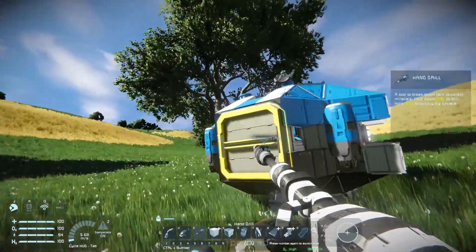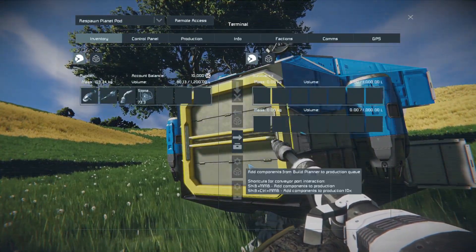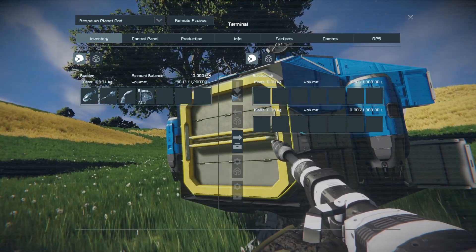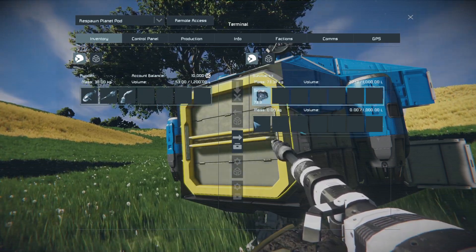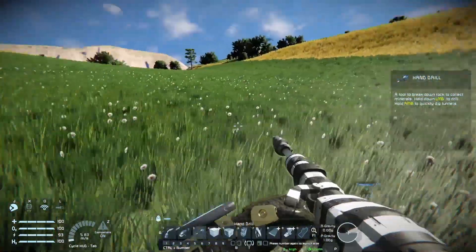Bring them over to the respawn pod. Pressing F on the large yellow ore opening allows you to gain access to the survival kit's inventory, and you can drag your stone across. Let's collect about 200 stone and I'll show you the next step.